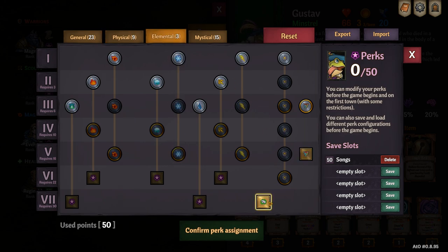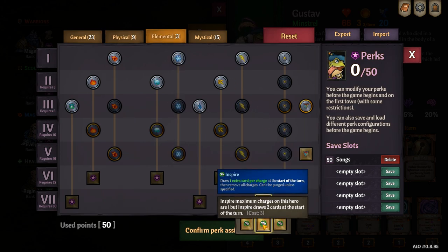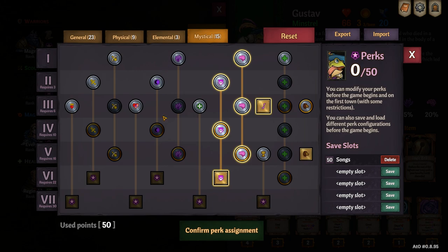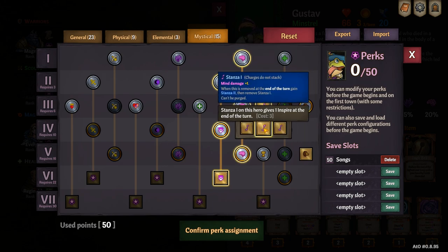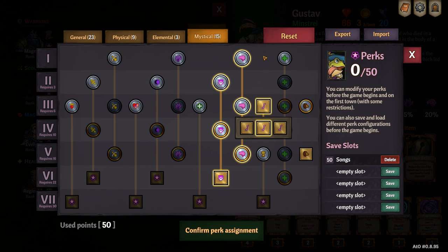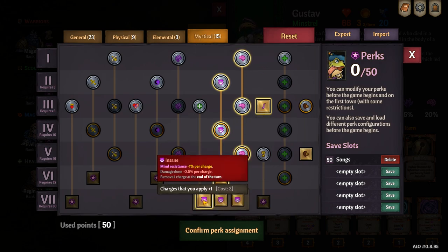On the elemental tab, under inspire, I like to go for the middle option which limits your inspire to one, but you will gain two cards on one inspire. This goes really well with the mystical tab, where on stanza one, if you go for the middle option, you will gain one inspire at the end of the turn if you have stanza one. I like to maximize mind damage and on insane I like to apply one additional stack.